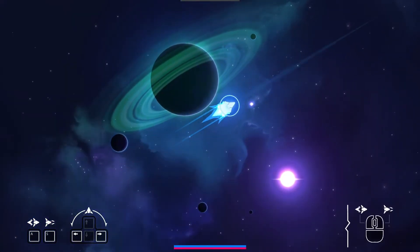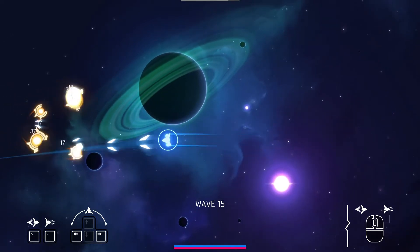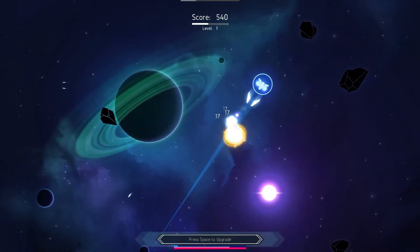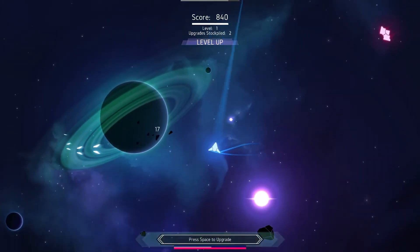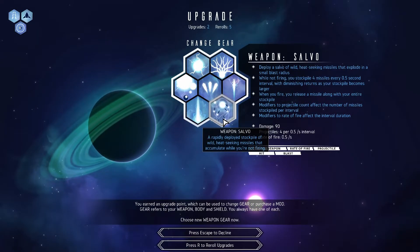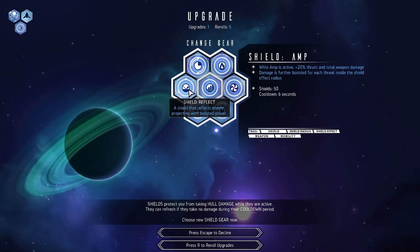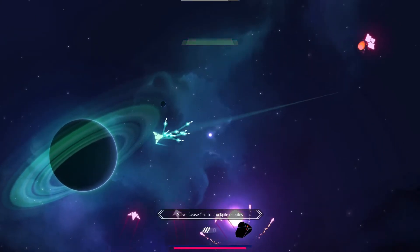I'm playing more Nova Drift and I don't know quite what I want to do today other than be very aggressive apparently in our opening. I don't care if you hit me, I just want your sweet sweet experience points. Haven't used salvo a lot lately, just going with the good old reflex shield.